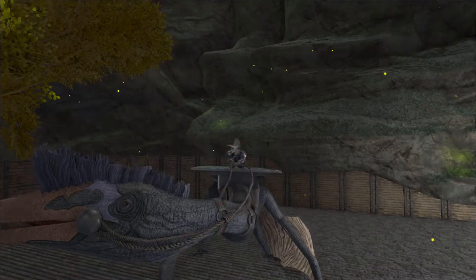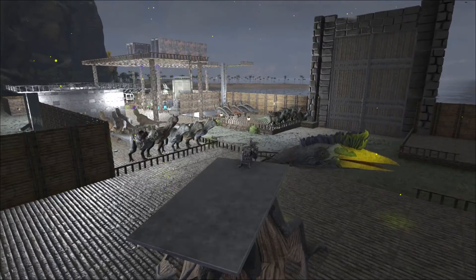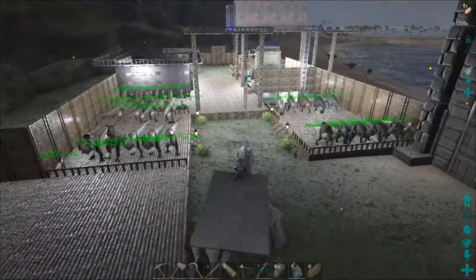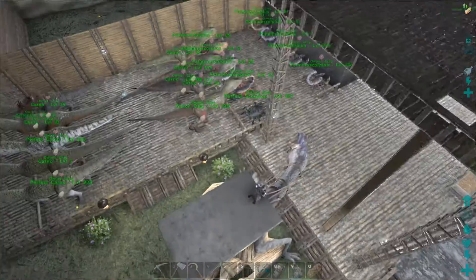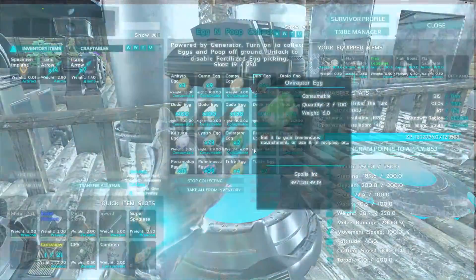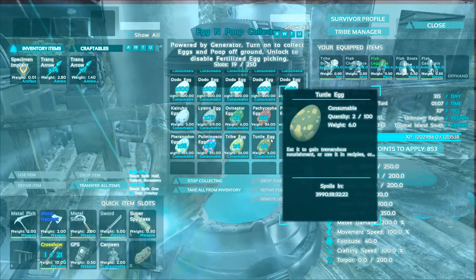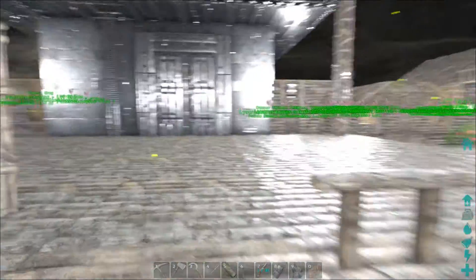Hey guys, Grog here back with another ARK Survival Evolved video on the Center map, making our kibble farm. Today we got to work on getting some Rexes. We got Carnos last episode and we have 39 scorpion eggs, so that should be enough to get a few. But here's the problem.